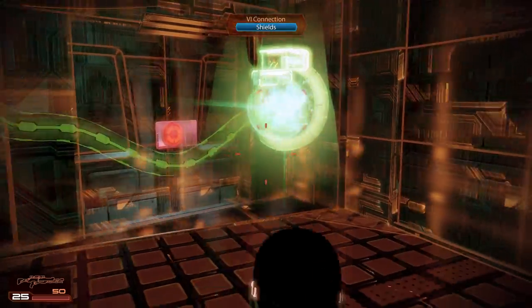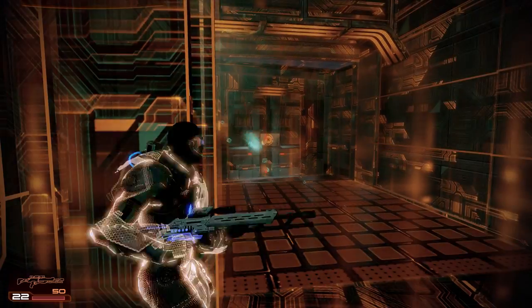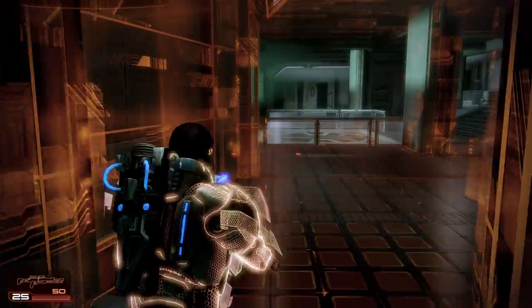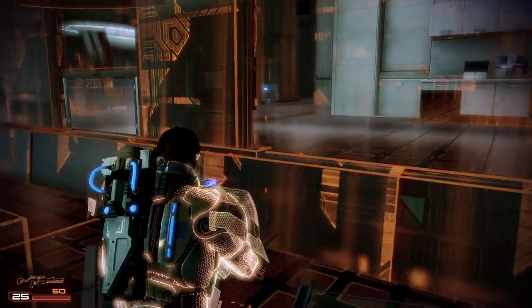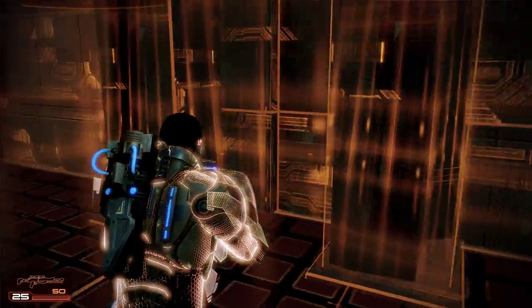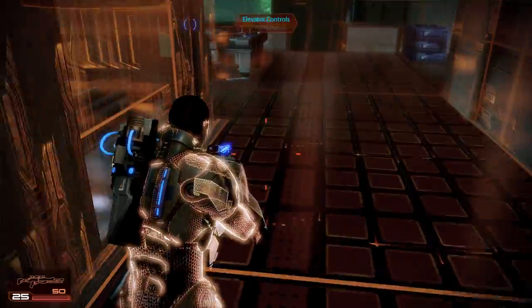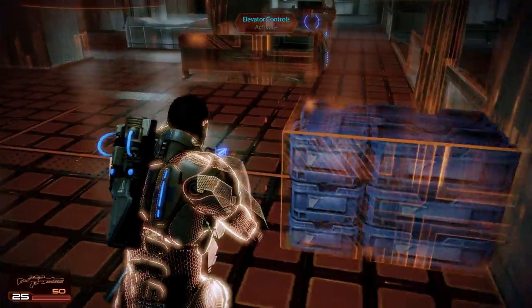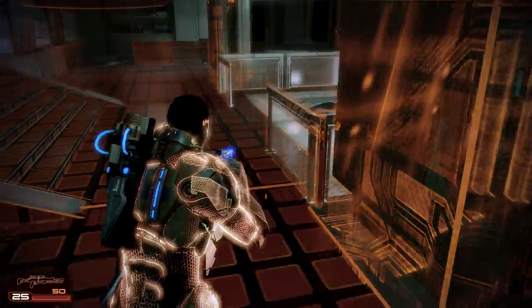I didn't do anything with that. Let's shoot it — sever the VI connection. Okay, that does allow us to go through. No enemies so far. Elevator controls. Hardware to salvage. I'm pretty sure that the elevator will summon forth some enemies — that seems like a pretty safe assumption to make. And there's the elevator. They're probably going to be difficult to handle.